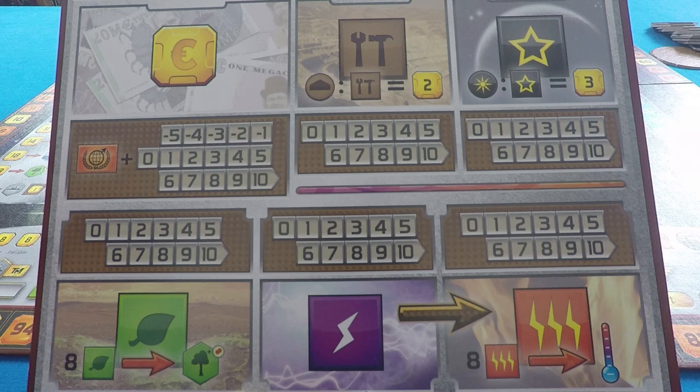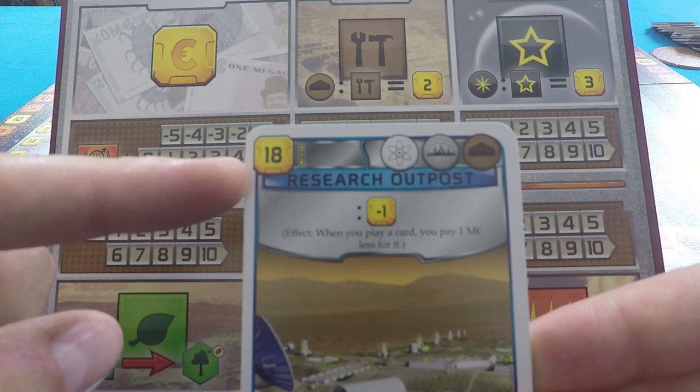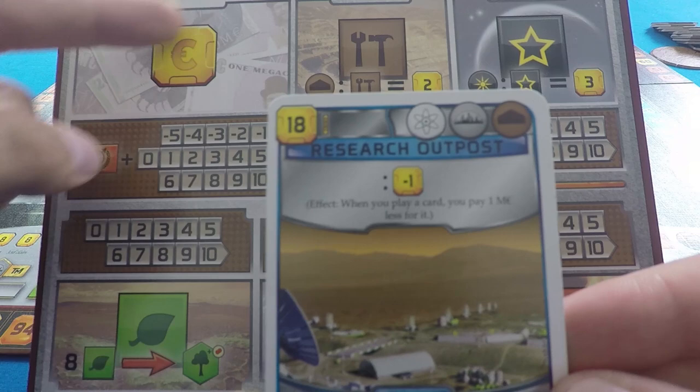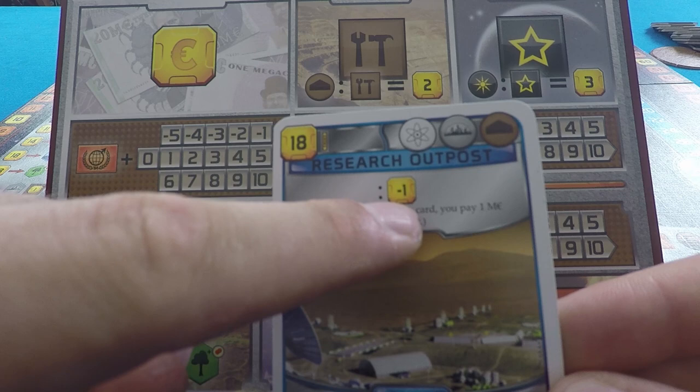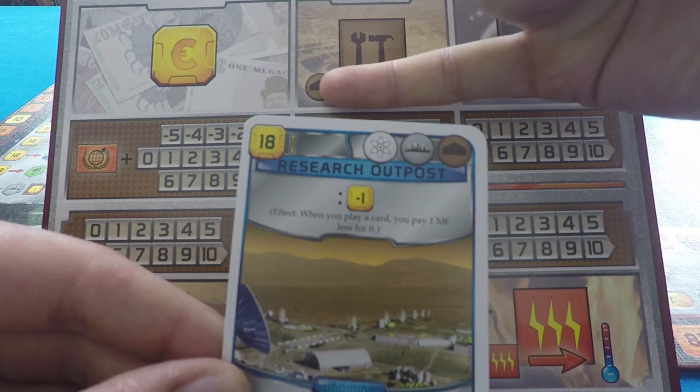For example, if we were building this research outpost, we'd have to pay eighteen money. That round circle represents money throughout the game. You can also see the production building symbol here — that means you can pay for it with steel, and each steel is worth two money. The same goes for titanium, except instead of applying to production buildings, that applies to space stuff like this imported hydrogen from Earth.